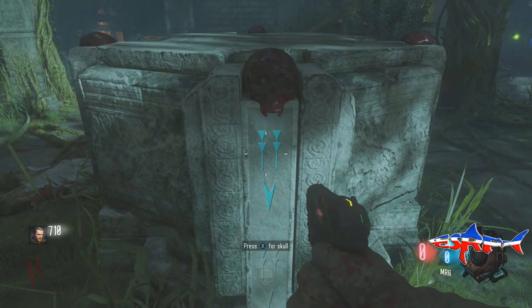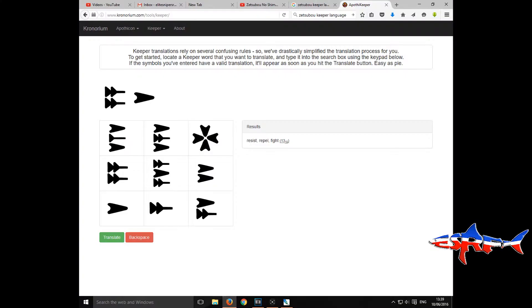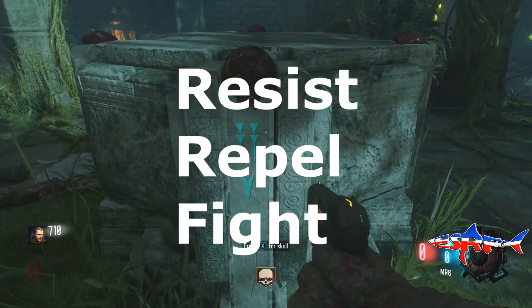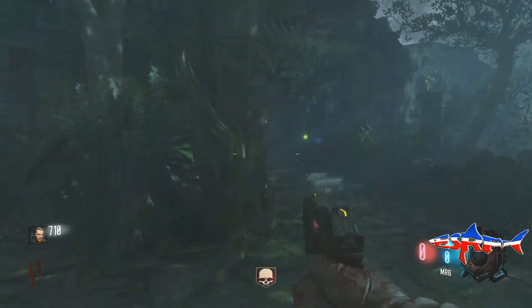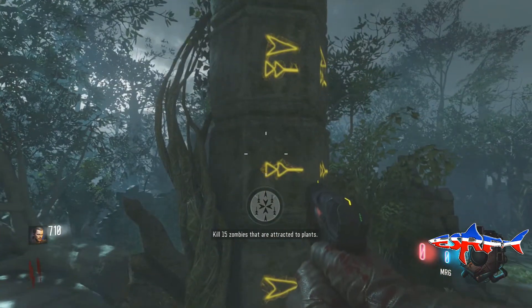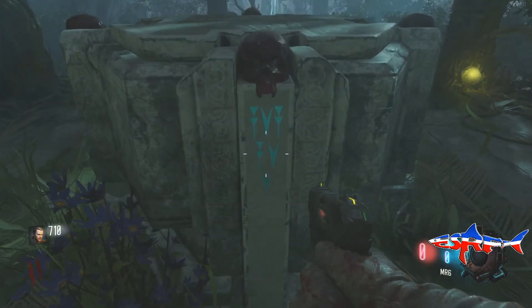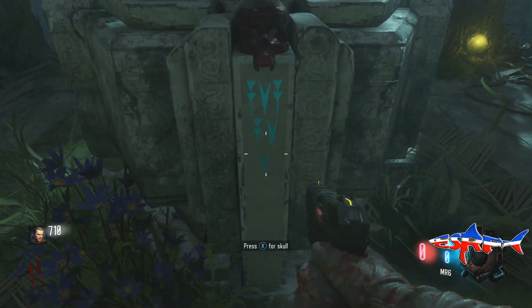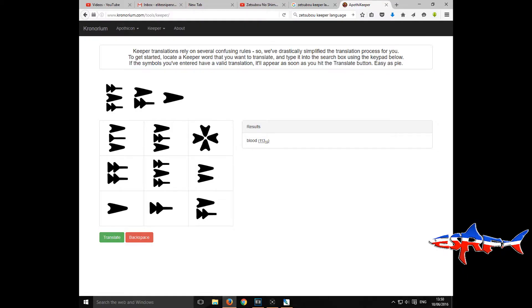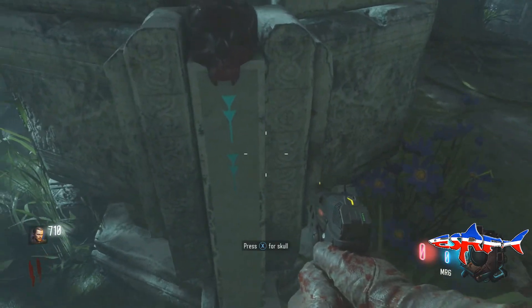There are four symbols so we have to do them all to work out what the story is. The next one — when you translate it through the website, which will be in the description — says 'repel,' 'resist,' or 'fight.' Now the last one: it's all based on base-10 numbers, so if you're really clever you can work it out, but I couldn't.